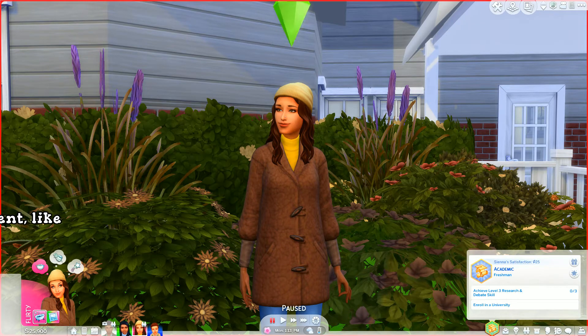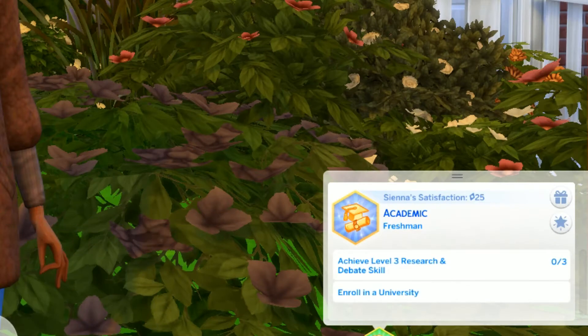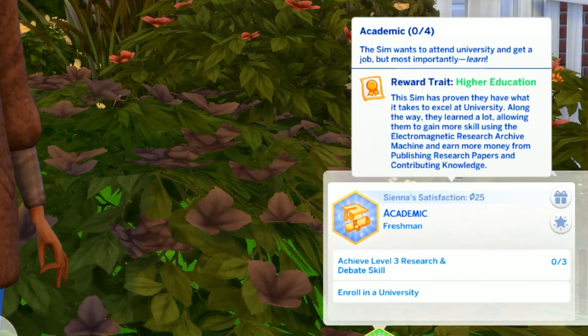In this pack there's one new aspiration: the academic aspiration. This sim has proven they have what it takes to excel at university. Along the way they learn a lot, gaining more skills using the electromagnetic research archive, magazines, machine, and earn money from publishing research papers to contribute to and advance knowledge. The sim wants to attend university, get a job, but most importantly learn quickly.